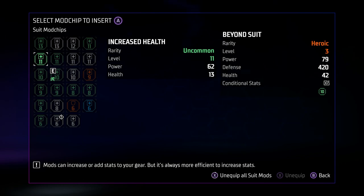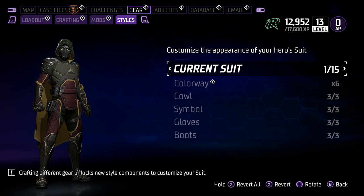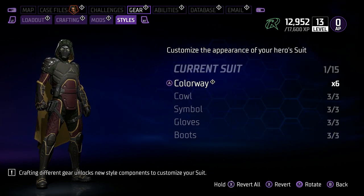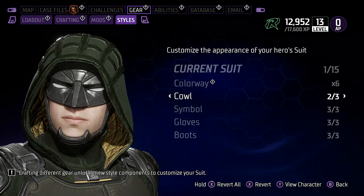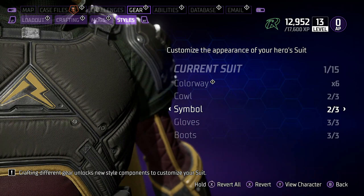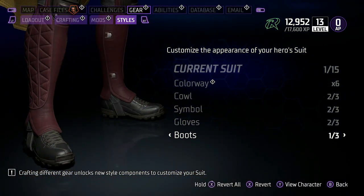Also, as you can see here, this one has a conditional stat — it's the only one I've seen with this, but it gives me extra XP. Now all of that comes on your normal crafted gear pieces, as well as the fact that you can change up some of its looks. So as you see here, you can change the colour, you can change the cowl, you can change the symbol, the gloves and the boots, and put it to whatever your liking is to properly customise it for yourself.